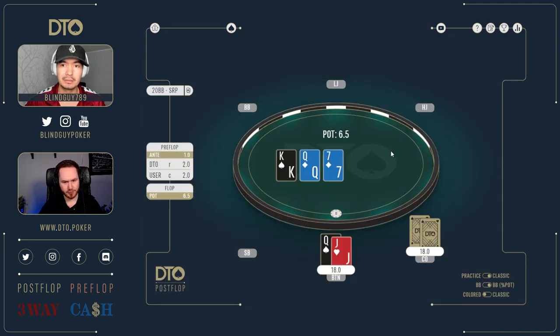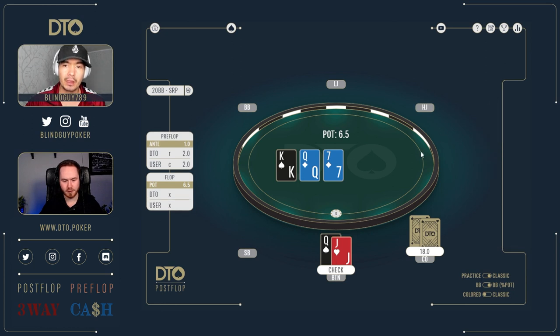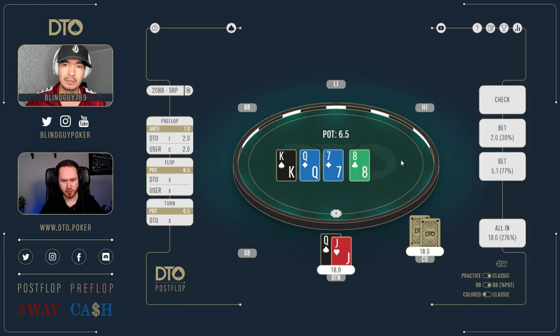Next spot: button again with queen-jack offsuit on a king-queen-seven two-diamonds board. He checks to us. This is interesting — I'm wondering if this is also a spot where you should bet big if you bet, because I feel like many combos are often just a check-back. Our betting strategy is similar to the previous hand where the ace hit the turn and we went big. King or better is probably our value range, so maybe this is one of few flops where we actually bet big. I'm going to check back. Turn card is an offsuit eight and it checks to us — we have options at 30 and 77.